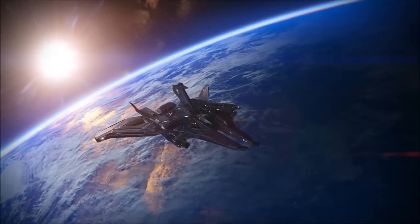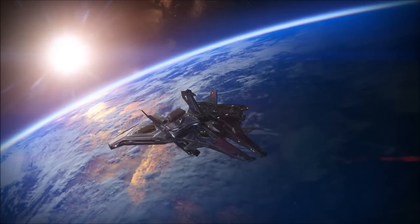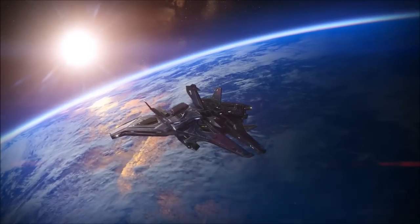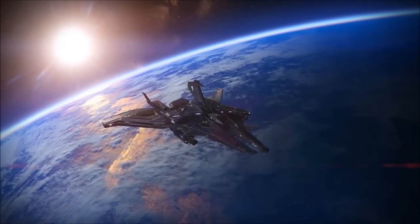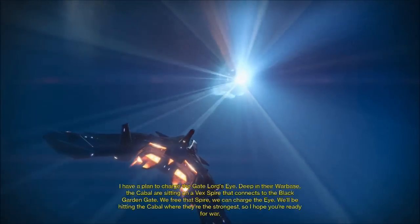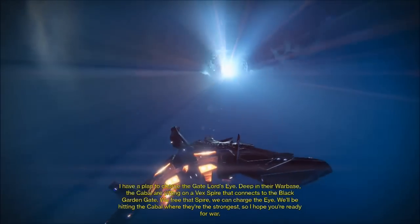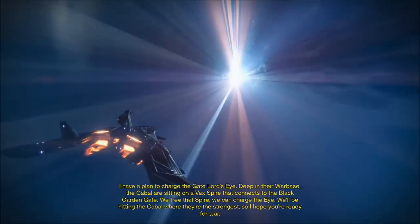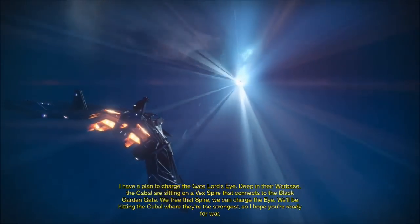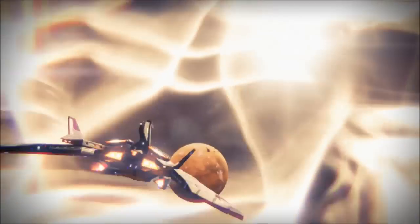We're still trying to get the eye — what's that guy's name again? The thing we extracted from that machine head — we got the eye and we're trying to get it to work again. To charge the gate lord's eye deep in their war base, the Cabal are sitting on a Vex spire that connects to the Black Garden gate. We free that spire, we can charge the eye. We'll be hitting the Cabal where they're strongest.